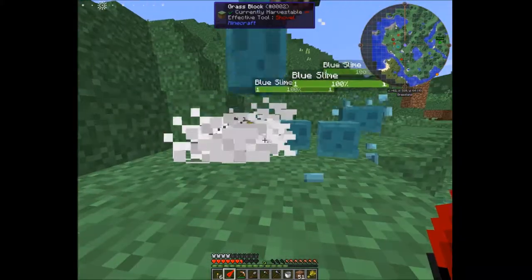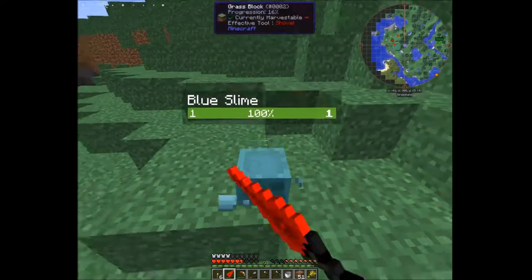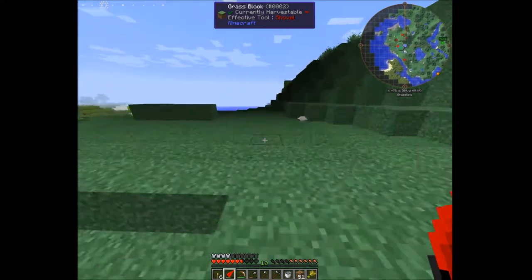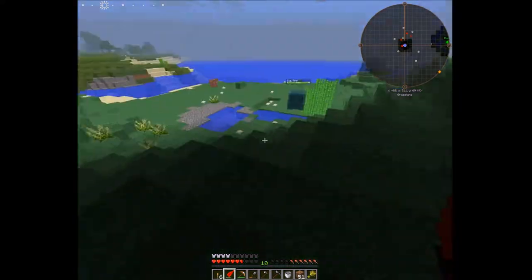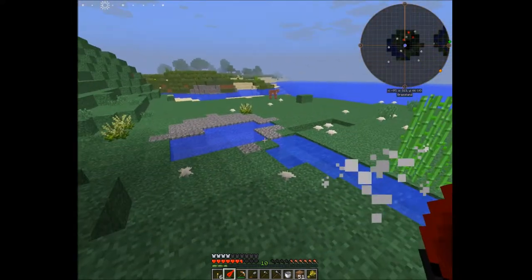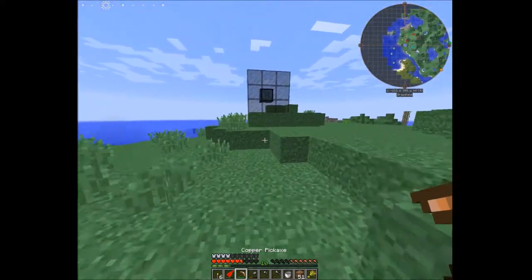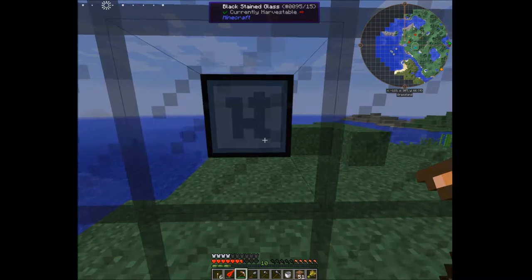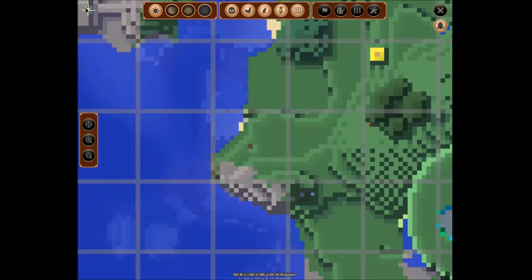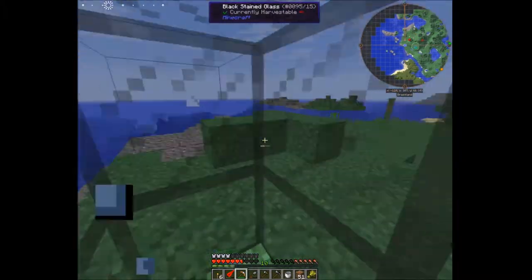Our first slime fell down off the island — these loot bags coming out are what we're after! The little ones can't hurt you but the medium and big ones can pack a punch. We're kind of low on food. There's another slime over here — and there's the Hermitron! There might be multiple Hermitrons in this area.